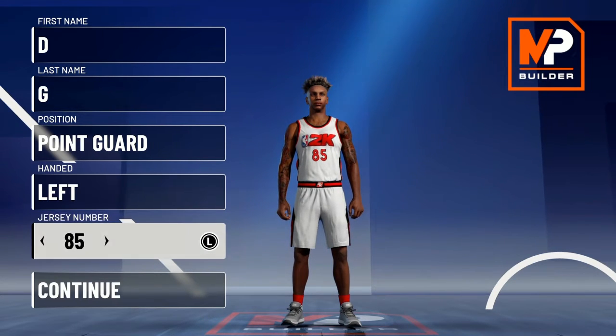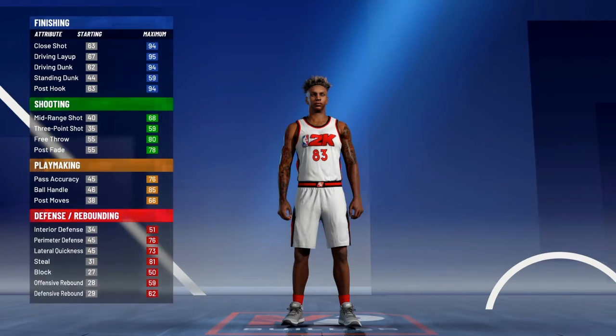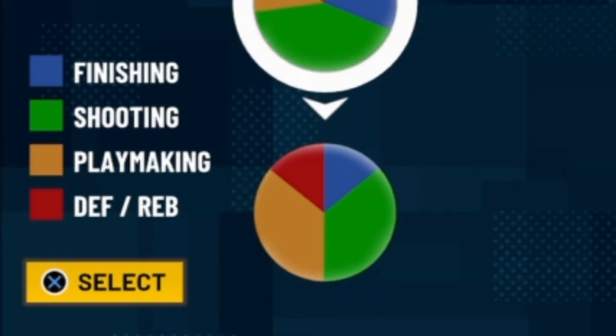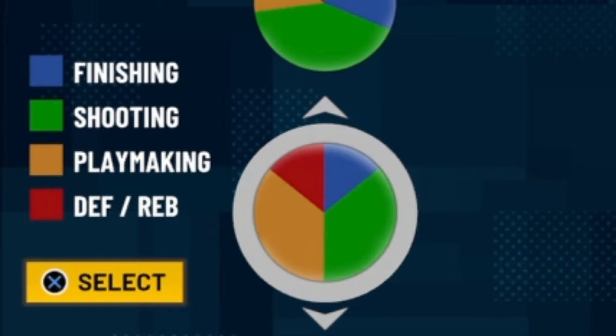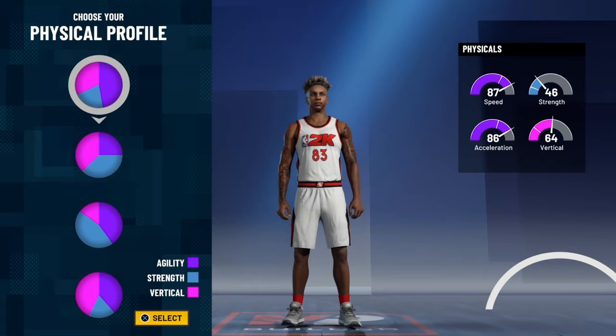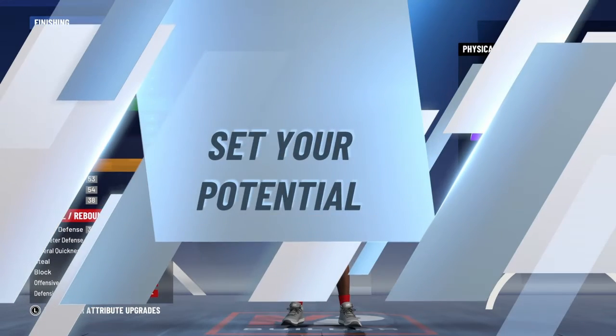Left hand — I'm just making them left-handed for this video. Any number doesn't matter, doesn't affect your build at all. We're obviously going to go with this pie chart — there's literally no other pie chart you should go with if you're going to make this build. Most people are probably going to go speed pie chart; I'm going to go speed because if you're iso-ing it's not like you're going to dunk at all.